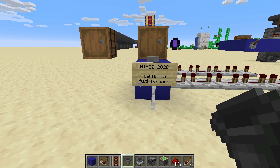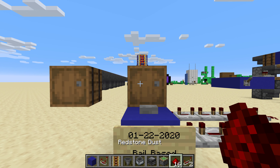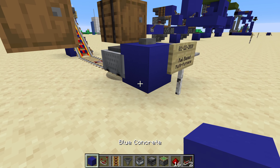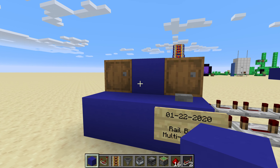The core of it is just a container — I use a barrel because you can't see around the edges of a barrel like you can with a chest, so it makes it easier to completely hide the workings of the machine.